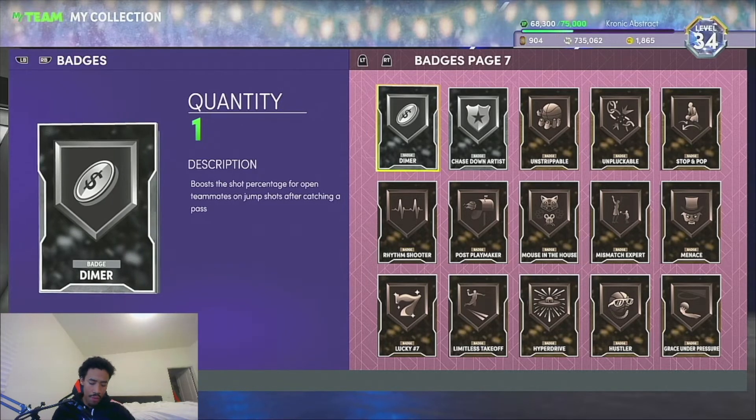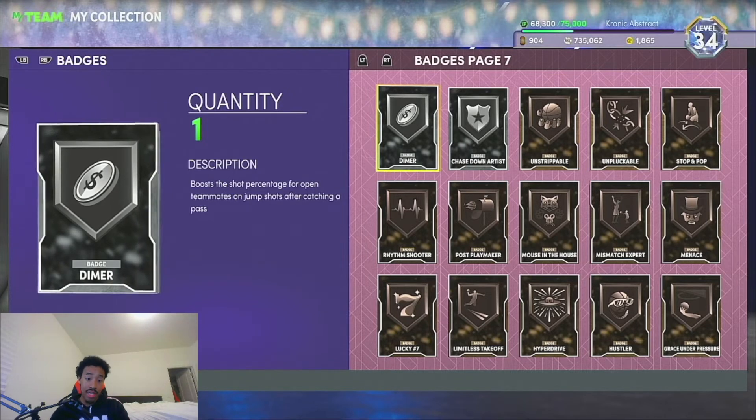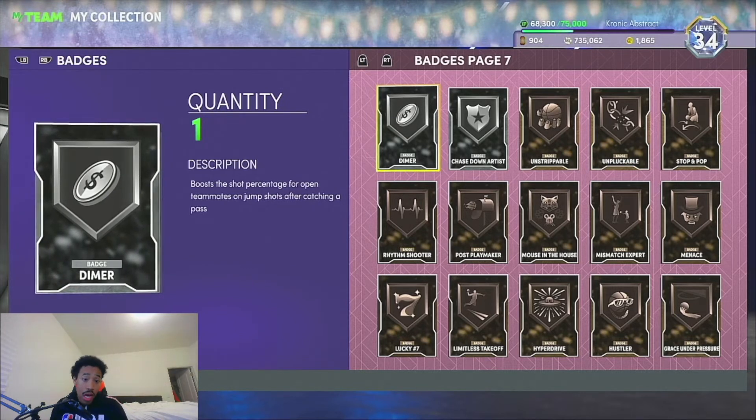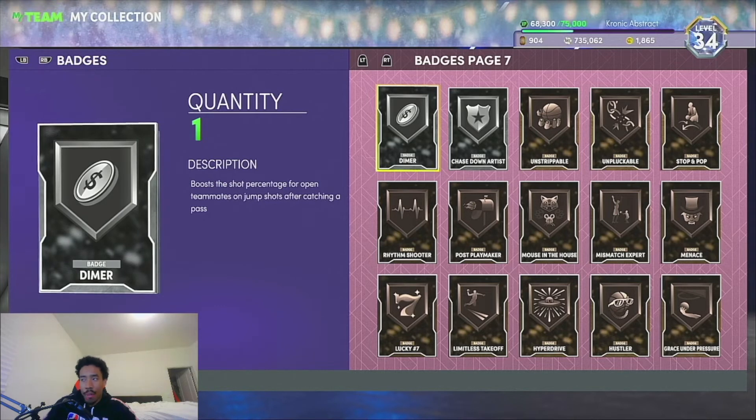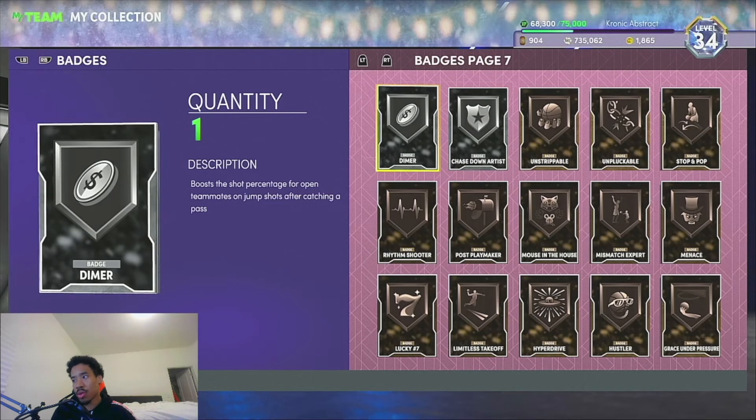Let me just do the math: 32,500 divided by 60 basically means we made about 541 MT per token. Just keep in mind that ratio is going to change depending on what badges you pull, what badges you don't pull, and if you get lucky or not. That's pretty solid to me — turning 60 tokens into 30,000 MT. I think that could help out a lot of you guys in the community. If you have tokens just sitting there, try about 20 packs like me and see what you get.